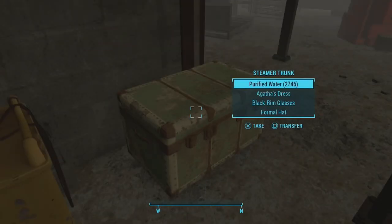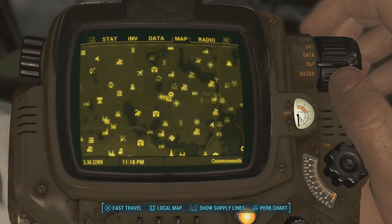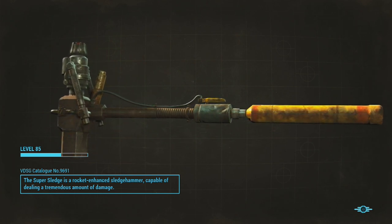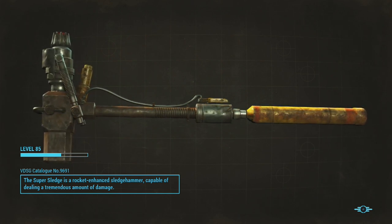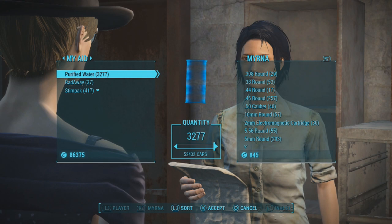I store everything in this little box here — that's where all the purified water goes. There are also three articles of clothing that boost my charisma, which helps me sell at better prices. You may also want to collect books that raise charisma or improve selling prices. So you just take the water, go and sell it, and as you can see it sells for quite a bit of money — just lower the amount to what each trader has available and then move to the next one.